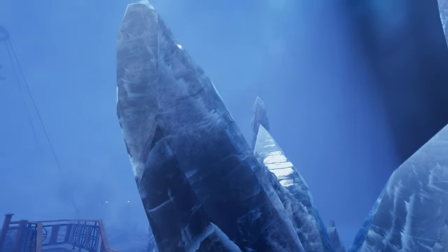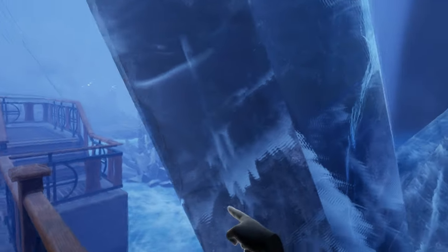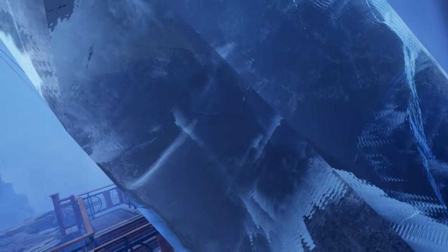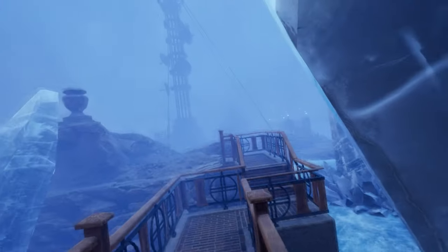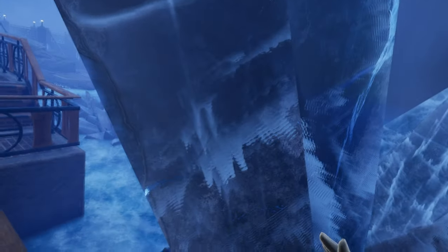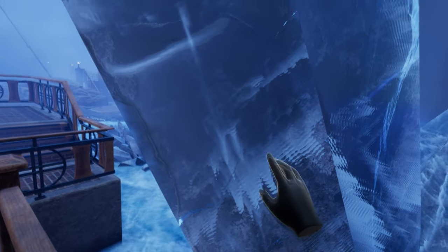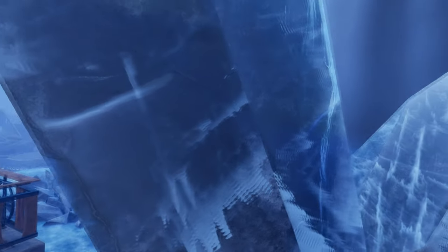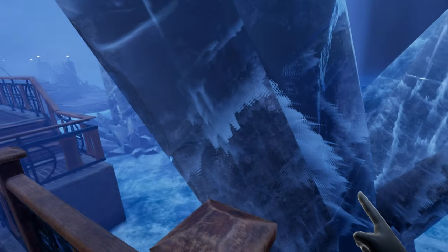I'm just looking at stuff because it's very pretty. You can actually kind of see the texture of the ice. You can maybe see, if I move, that there's a parallax effect. Assuming this is ice — I mean, it looks like it's ice. It could be some kind of crystal, probably is, considering it doesn't look that cold here. But of course, in VR, I can see the depth inside the crystal-ice-whatever-it-may-be, which is pretty cool.